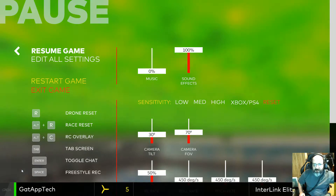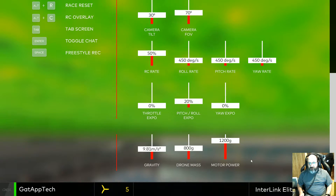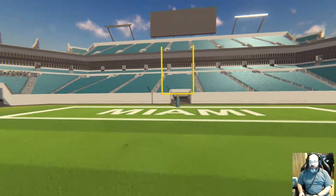Also, in the settings you can actually set different parameters, like for your weights and things like that. I'm not sure if there's a way to change the drone model here, but this is kind of the way I fly.